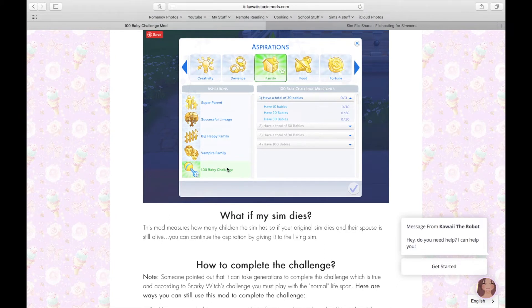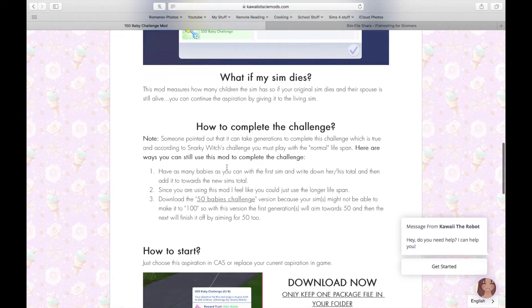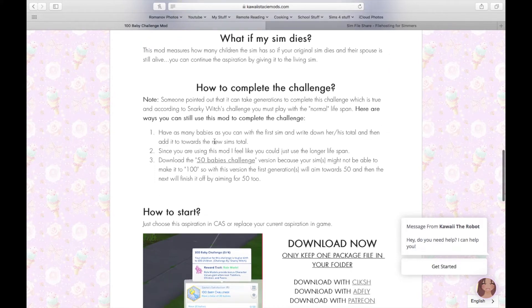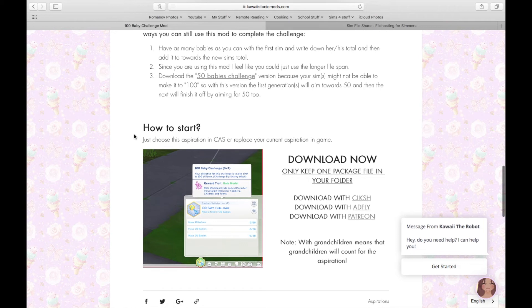I'll take you guys into CAS and show you where you can find it. How to complete the challenge: someone pointed out it can take generations to play this challenge, which is true, and according to Snarky Witch you must play with the normal lifespan. Here are some ways you can still use this mod — you can have as many babies as you want with the first sim, write down his or her total, and then add it to the new sim's total. Since you're using this mod, you could just use any longer lifespan.